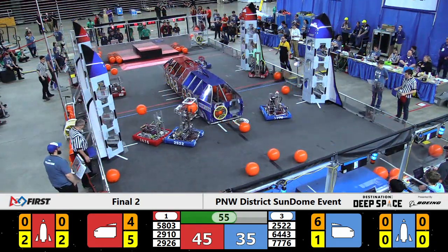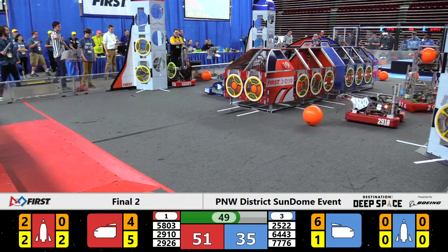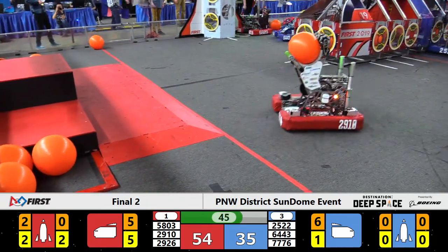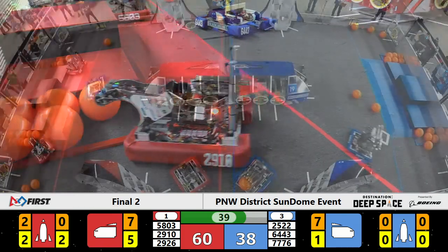Apex pulling in hatch panels from their human player right in front of me. They're going to drive off and try to build the Red Alliance rocket in the top left corner of the field. Aimbot putting on the pressure, almost de-scores a hatch panel off the Red Alliance cargo ship — it's super close, but they're able to make sure they don't, and they don't attract too much undue referee attention there.